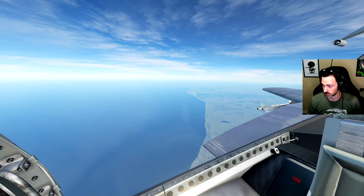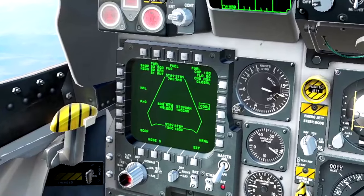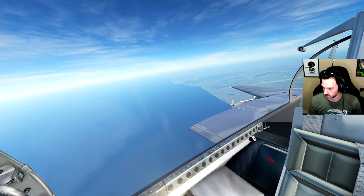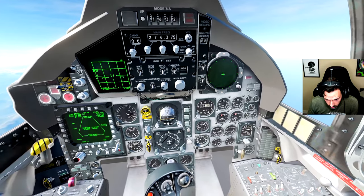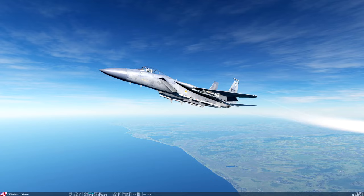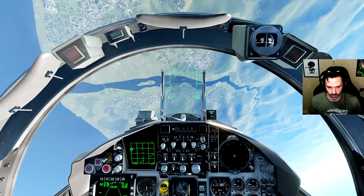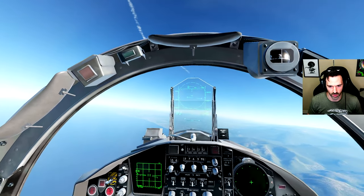If I want to jettison my tanks, it's Left Alt+R. My fuel tanks are listed over here — fuel quantity internal is maxed out, left and right 1,200 pounds, total 16,000 pounds. Let's start jettisoning stuff. All of them! Did that dump them all? Yep, it says pylon, pylon, pylon now. Without those I can pull quite a bit harder on the aircraft — look at that, it makes a huge difference because all that extra weight's not putting strain on there.